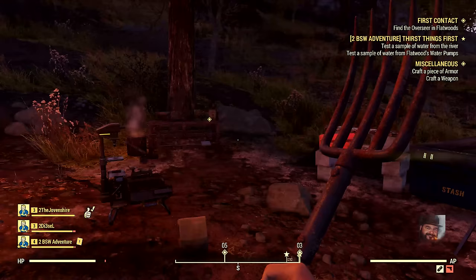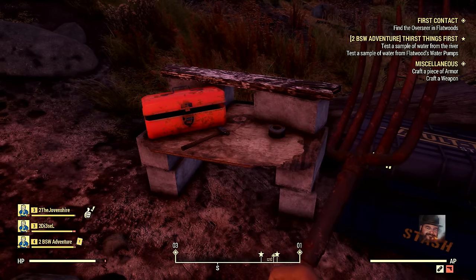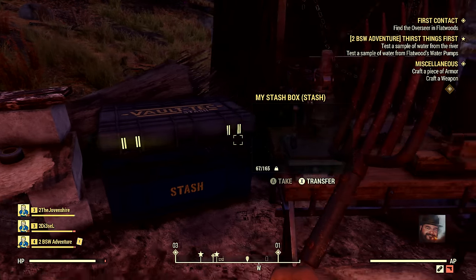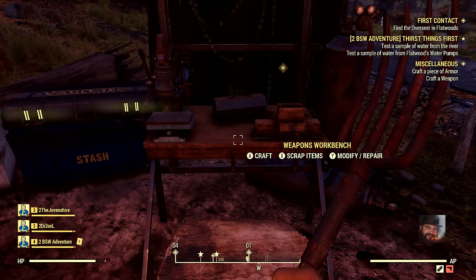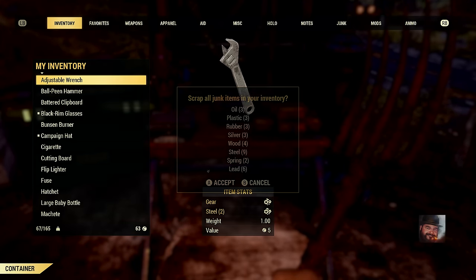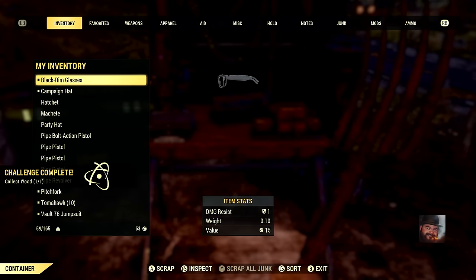That seems entirely unnecessary. When we left Vault 76, there was a bunch of extra camps sitting there — it's not like there was a shortage. She didn't need to leave hers behind. Now I'm worried for her. This holotape gives us a brief introduction to the CAMP system, which allows us to essentially build a settlement that we can pick up and move around as needed.